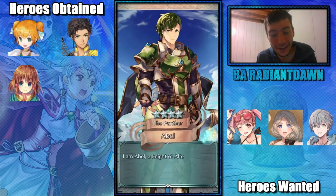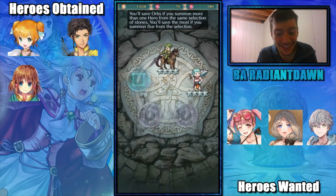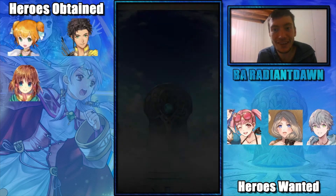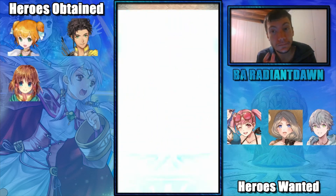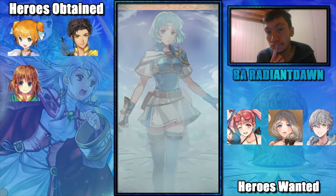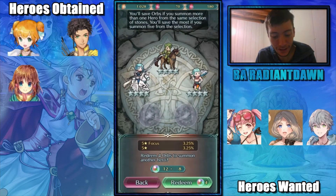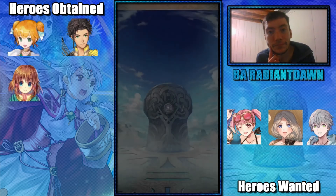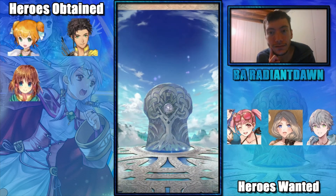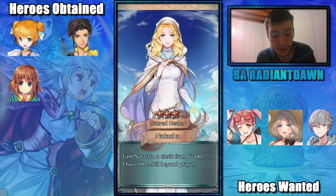Abel — I don't care, it's feathers. Hi feathers, how are you? Smoke again. I don't care about you Taya, Shanna — sorry. Three star Natasha.